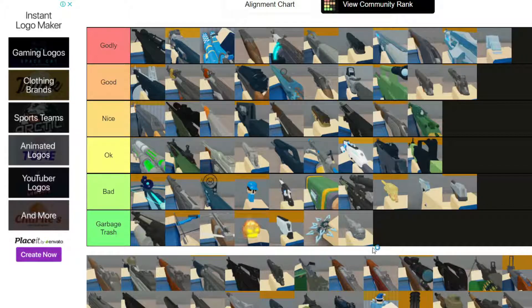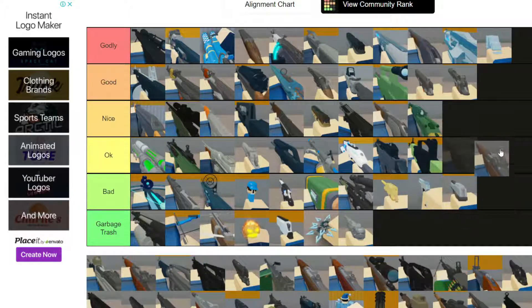Luger - Trash. This is one of the worst pistols in the game. I don't even know why it exists. There's also some carbine - I don't remember the name of this gun but I really like it and I think it does a decent amount of damage, so I'm putting this on Nice.